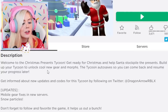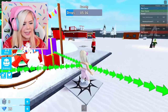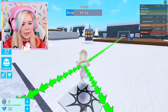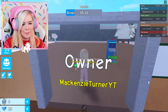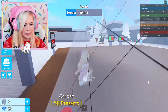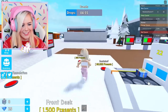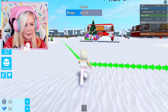Build up your tycoon to unlock cool new gear and morphs. I'm accepting daily rewards. Why am I getting told to go in every which direction? Where should I go? I don't know. Let's go over here first. Owner — no one. Am I gonna be the owner? Start present factory. Okay, I wanna start the present factory. Start tycoon. I wanna start the tycoon. We are starting! Wow, this is very complex. I think this is like my little factory. I'm gonna get out of here — I don't know what to do inside there.